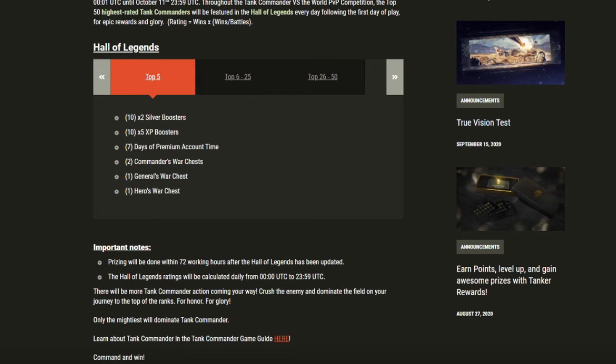The rating algorithm used to determine your rating is your wins times your wins over battles. The top 5 players will receive boosters, 7 days of premium time, 2 Commander's Chests, 1 General's and 1 Hero's Chest. The link to the event and the rest of the rewards is below as well.